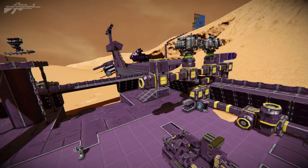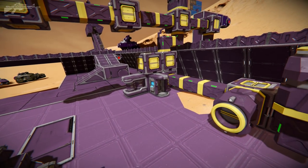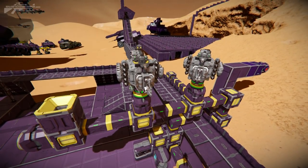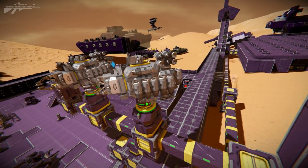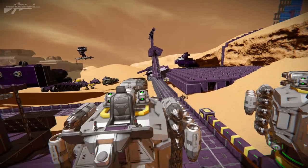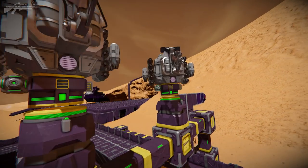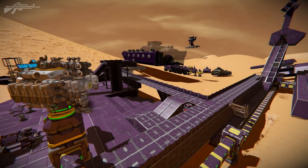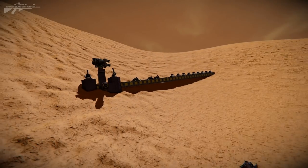Up here we have the outer docking port, which also has a spare med bay — so if you don't want to respawn and run through the whole facility you can spawn outside for a quicker way of getting back into the battle. On top of it we've got two of the muffins. The muffins are our multi-utility type ships — they've got gatling guns, welders, and can be fitted with pretty much anything. They work in a whole variety of situations and are not too expensive to build.